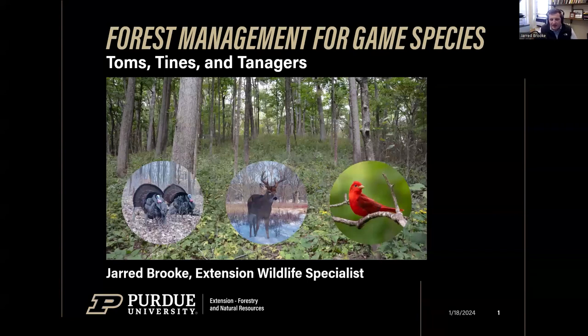The title of this talk is 'Forest Management for Game Species, Toms, Tines, and Tanagers.' The alliteration makes the point that while we often focus management on game species like toms - turkeys - or deer, we can do that in a way that actually benefits a lot of non-game species like the summer tanager. Through management for game species, we can benefit a whole suite of non-game species.